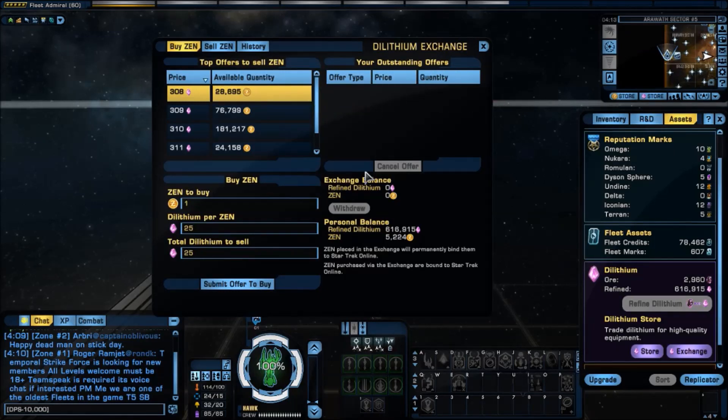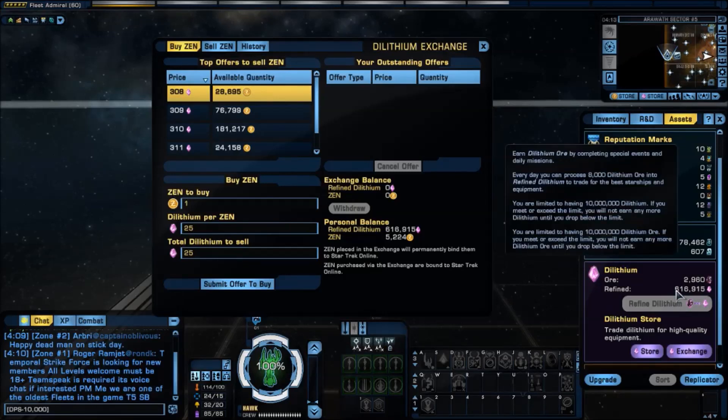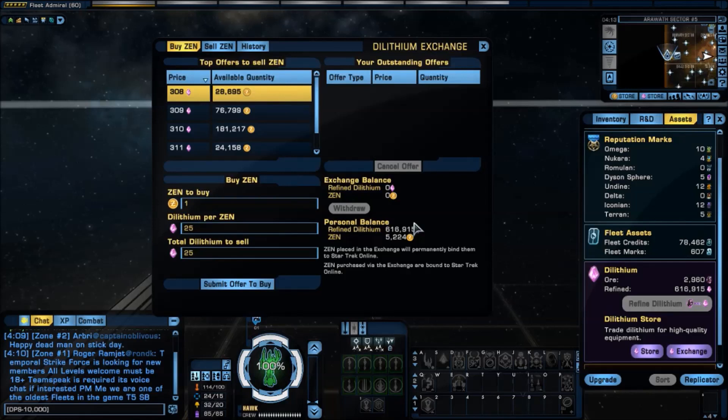I'm here on one of my toons and you'll notice that I have refined dilithium. I have 616,915 refined dilithium on this toon. Let's say I want to transfer that to another toon.